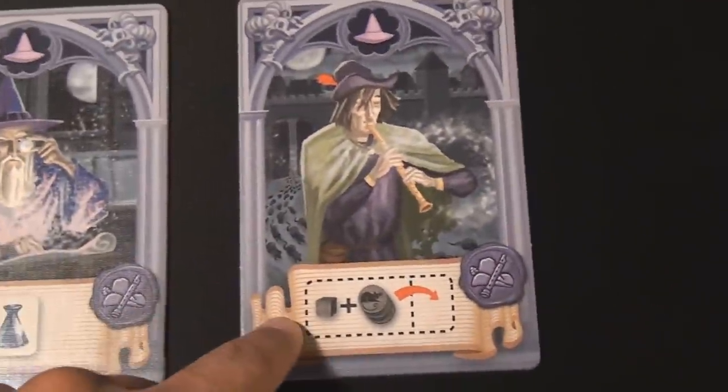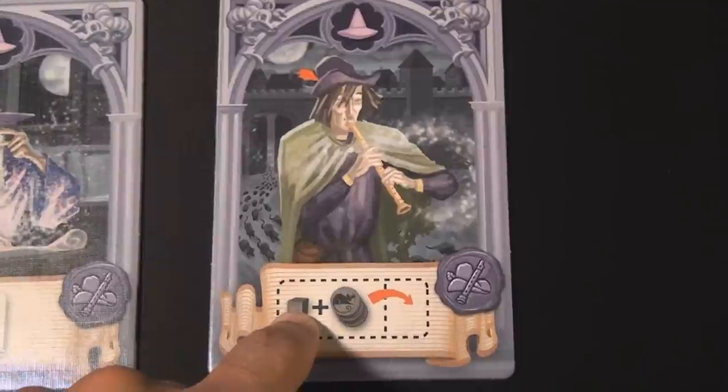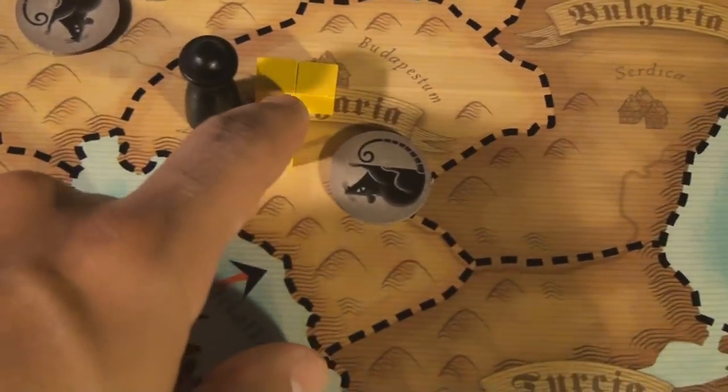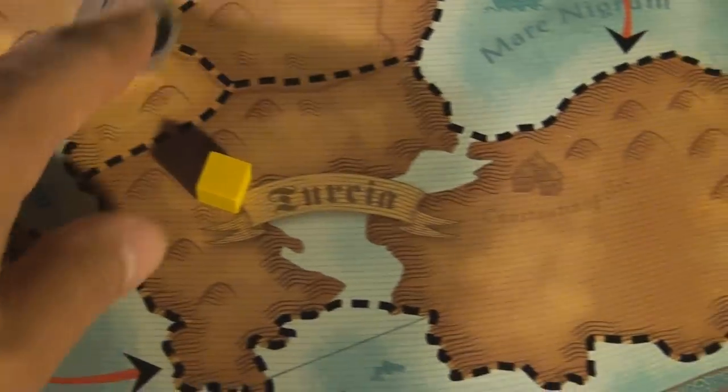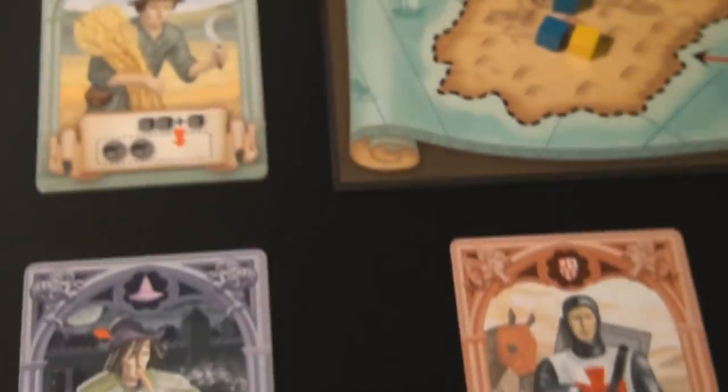The Pied Piper allows you to move one of your tokens and all the rats with him. You simply move one of your tokens away and carry all the rats in that spot with him. So he can lead rats away or sabotage another player's area. We will get to all the bonus cards last.